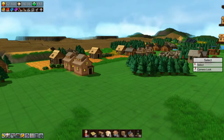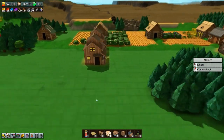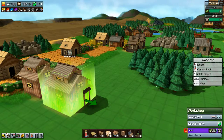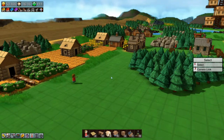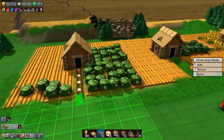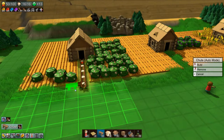Hello everyone, welcome back to Factory Town. This episode we're gonna get the cloth conveyor belts going. I'm gonna rearrange this farm here — I want to be able to make cloaks and shirts, especially cloaks.